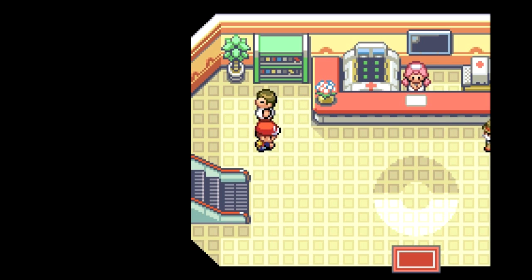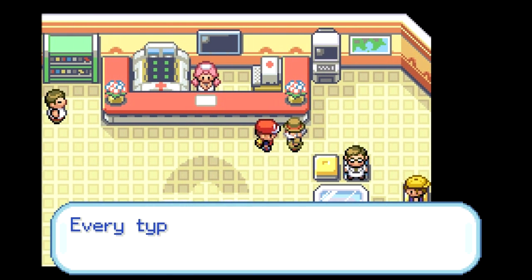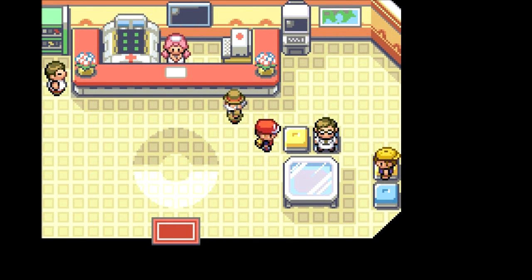One of these things does not add up. An NPC says every type is stronger than some and weaker than others — the way he phrases it is wrong because it implies a hierarchy of types. Although Psychic is at the top in this game, it's more like a rock-paper-scissors system. There's no clear-cut ranking where one type is always better than another.